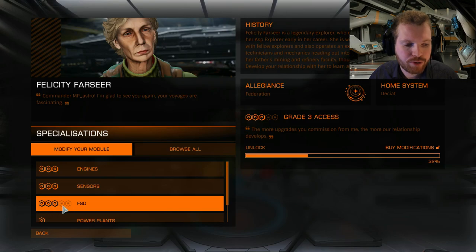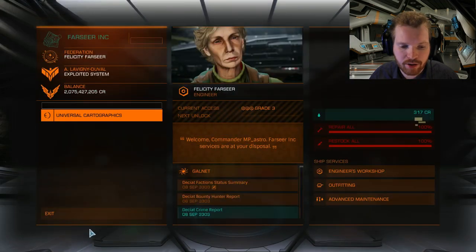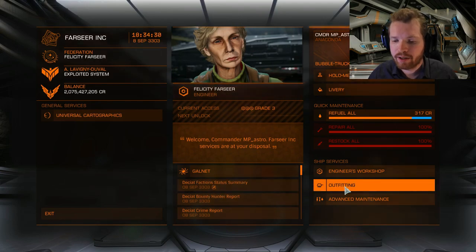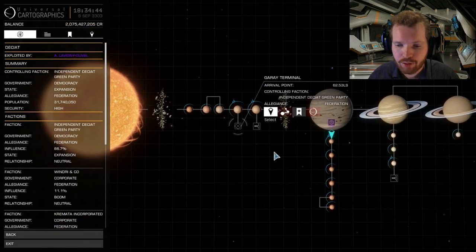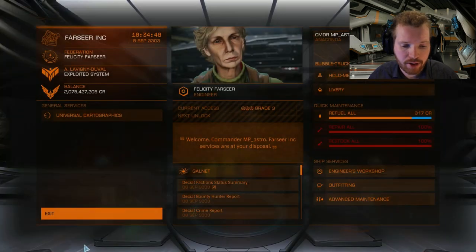Now you can see the different types of engineering upgrades she offers, and the most useful one is of course the grade 5 frameshift drive. Worth noting: there is no shipyard here. So if you're planning to transfer a ship over, you'll have to go to one of the other stations in the system, transfer it there, and then fly it down here. I suggest using the station with a large landing pad. You can use any of the stations in the system to get your ship here if you're not going to fly it yourself.